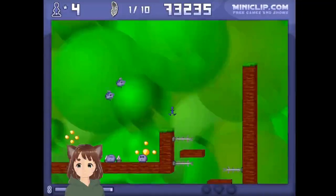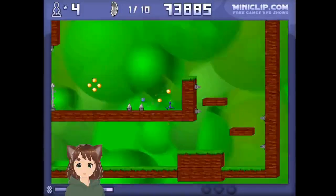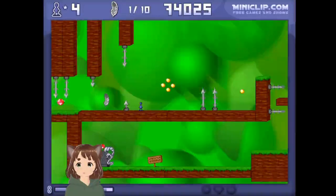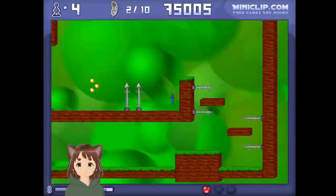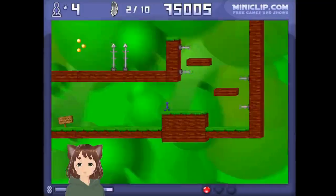Watch out for the spikes. Here are some of the enemies. For this, you wait until it's like that and jump. Just take your time, no rush. It's a bonus level — you do need to try to get it done in a certain amount of time.